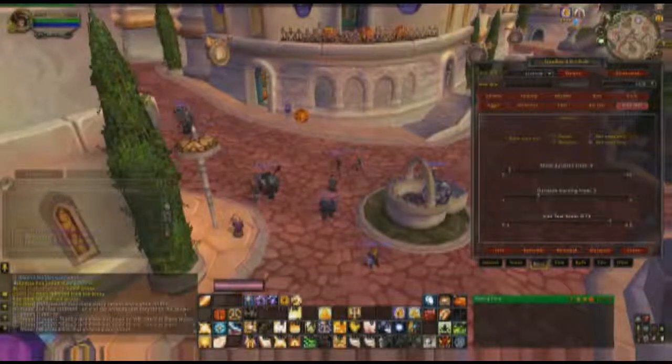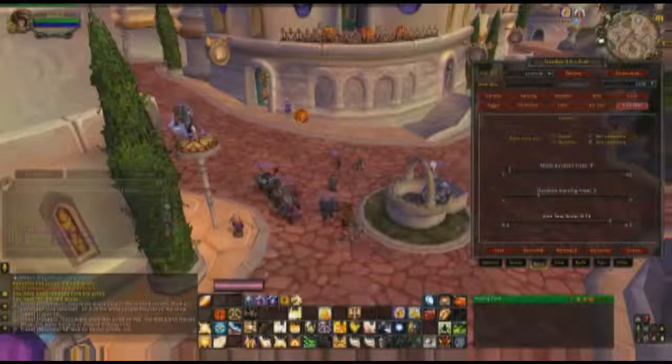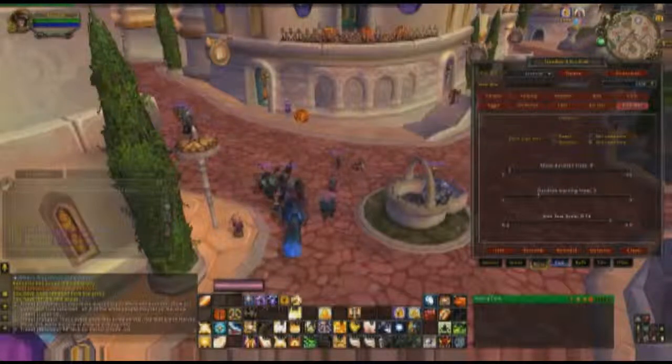Icon text — if you want to show icons on the bars, you can configure the text that goes along with those icons right here. I don't use those so I'm not going to go through them because I'm not familiar with that part.